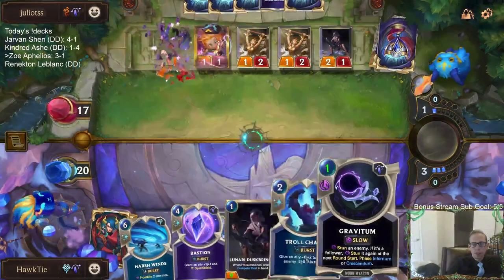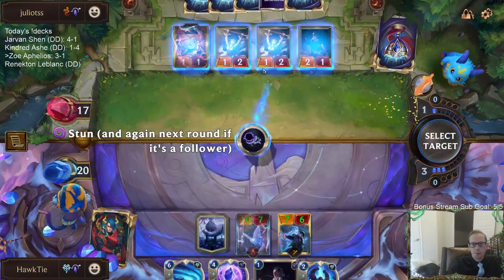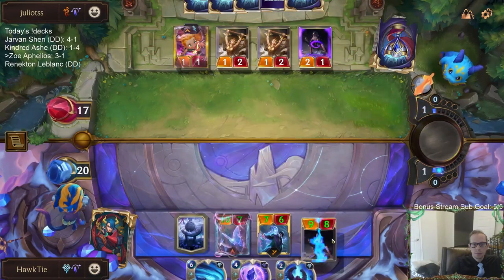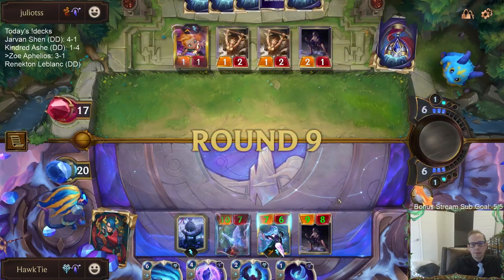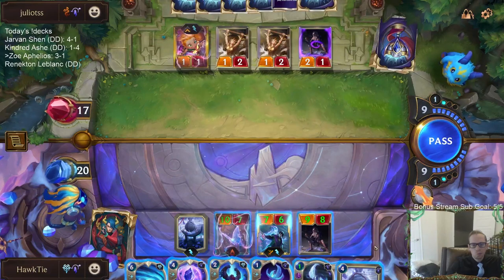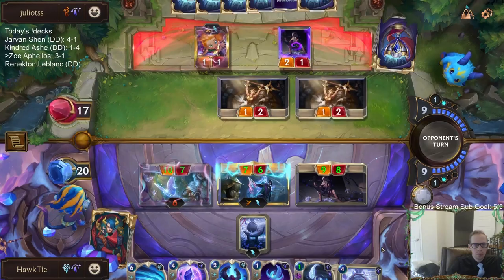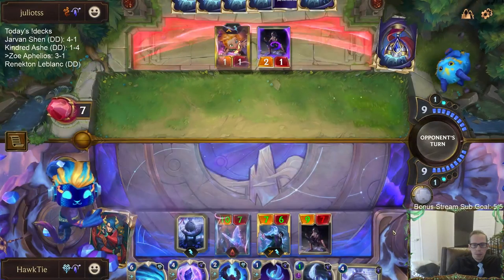Looks like I'll just stun one of these other non-Zoe cards. They forced us to choose death or the blade. My stuff big. My stuff big, your stuff small.